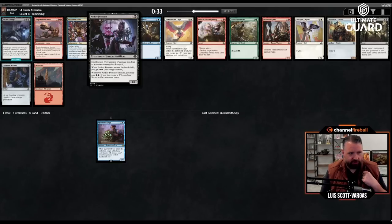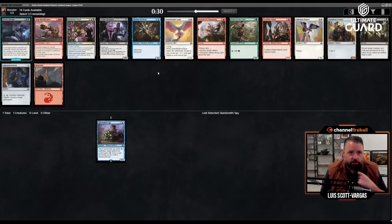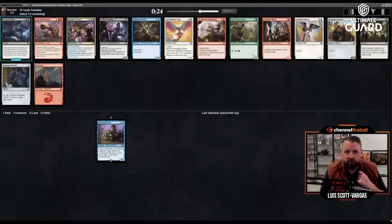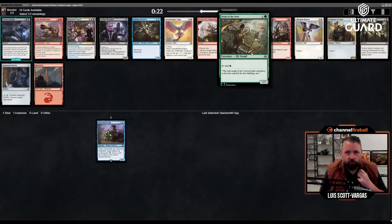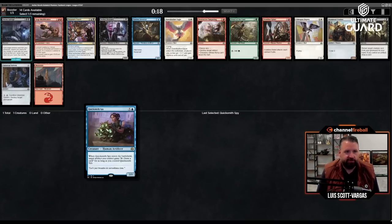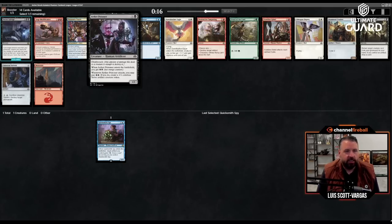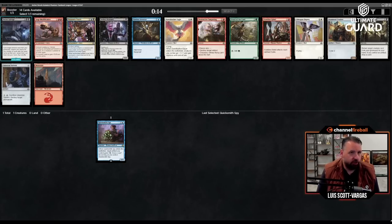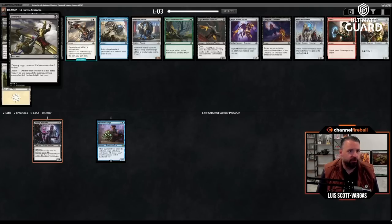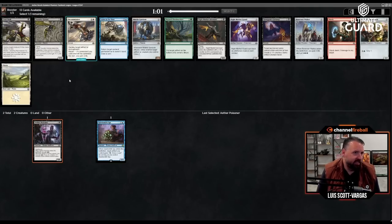That's probably what I'm interested in unless there's something really good here. Destructive Tampering... the one-three that taps for a green is fine, but Quicksmith Spy makes me want artifacts, so taking a blue-black artifact card is better. I think the Poisoner is a little better than Tezzeret's Touch. Nothing else here is super enticing — oh, Fatal Push! Yeah, I'm gonna take that. That's just a great card.